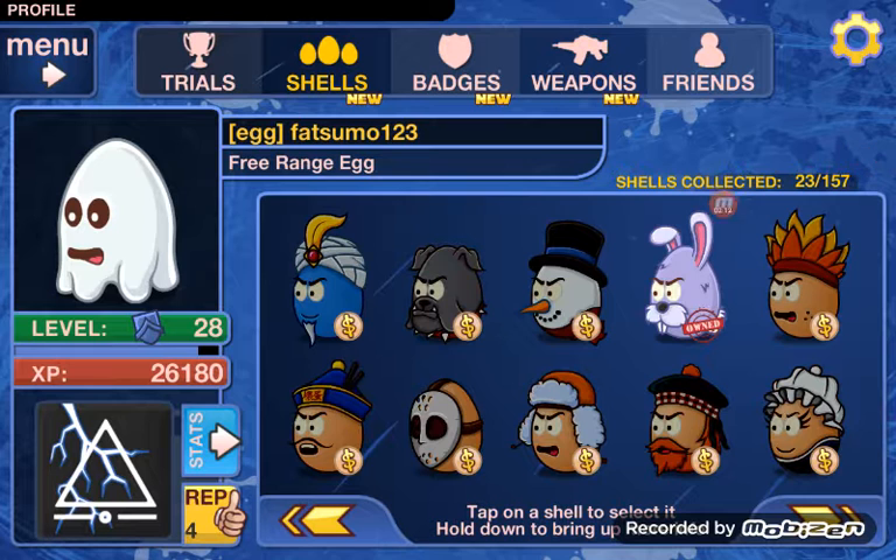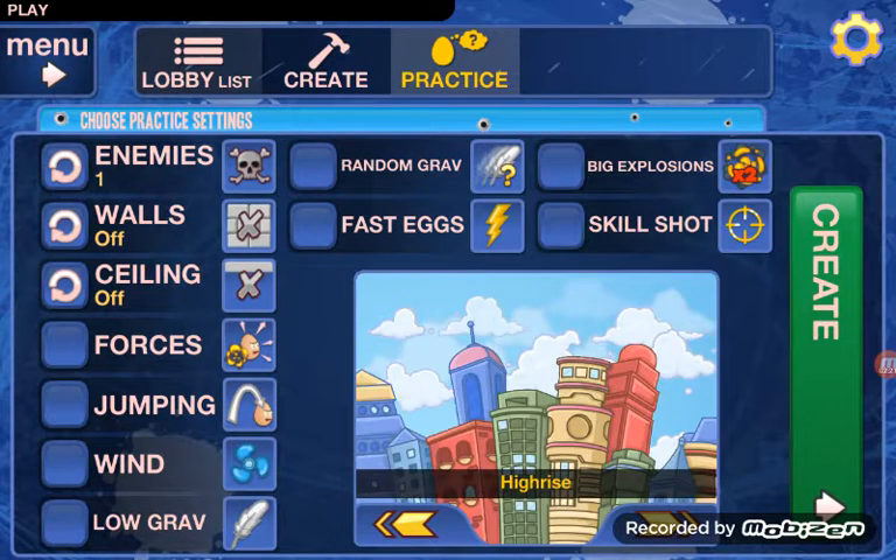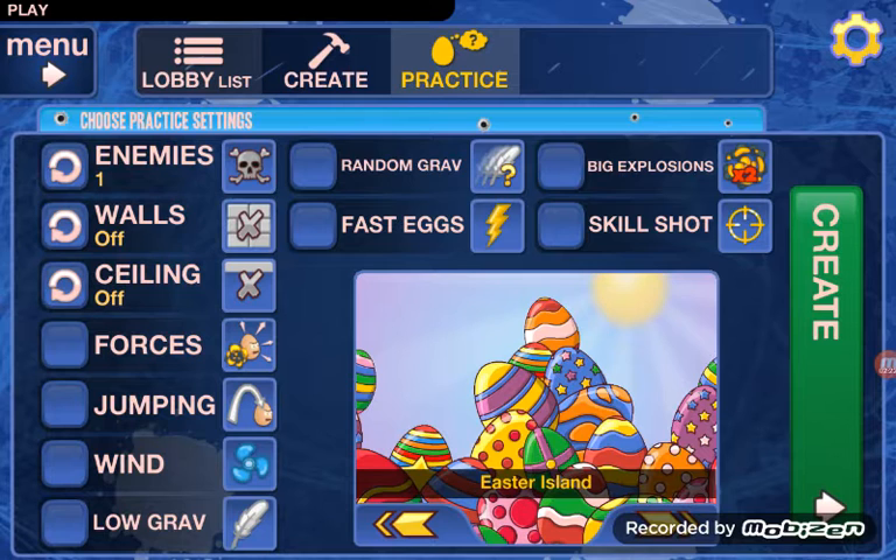Next I'm going to show you how to get the Easter bunny egg. You have to be on the Easter Island map. I recommend using big explosions because then you can destroy the map faster.